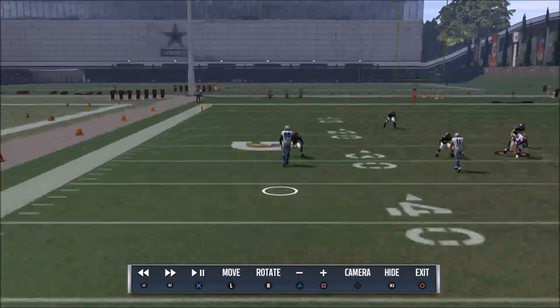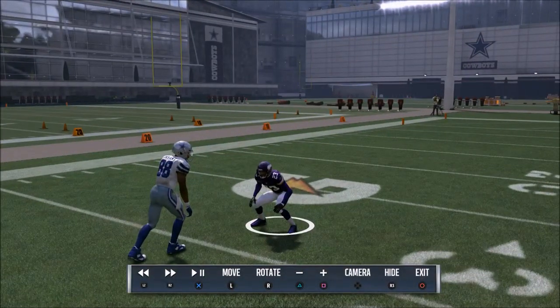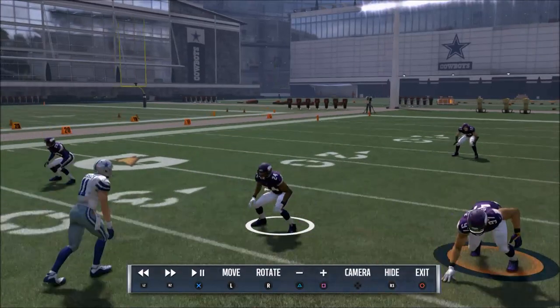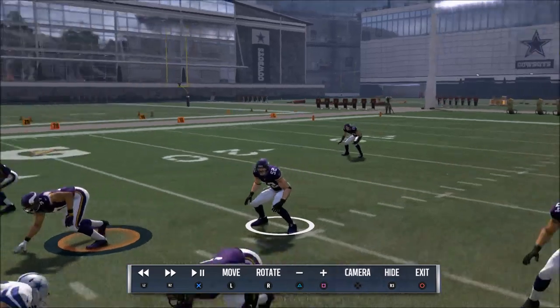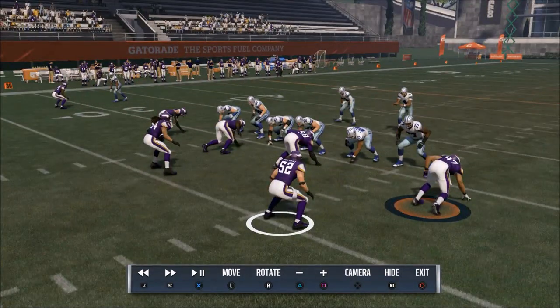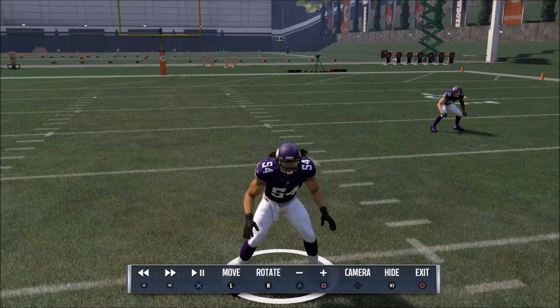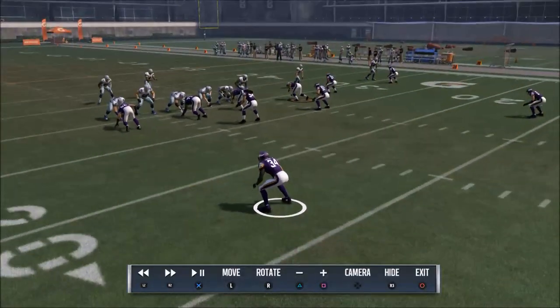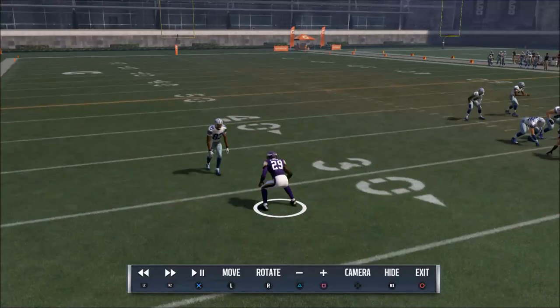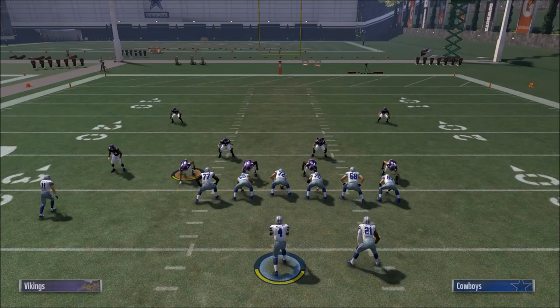As we take a look here in instant replay, you can see that the corner is now looking directly at the wide receiver — at the wide receiver that they're guarding. That's a key that can easily point you in the right direction. Number 52 is looking at the running back — that's his man. Number 54 is looking at the tight end — that's his man. The safety is looking at the quarterback because he's in zone coverage. We're in cover two man, so this safety is in a zone while the corners are in man technique.